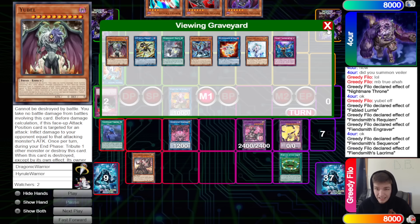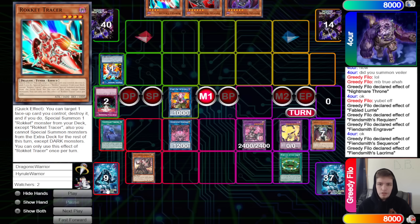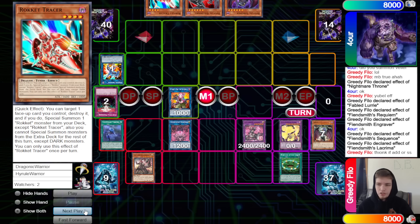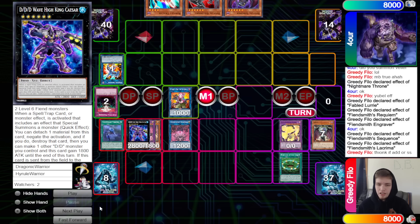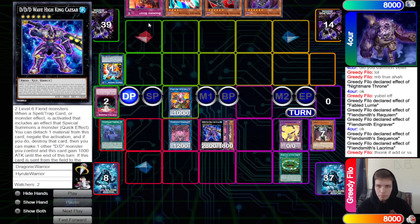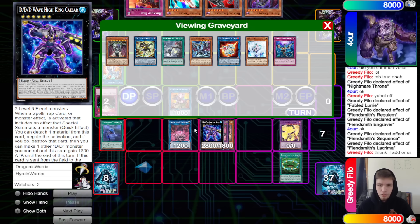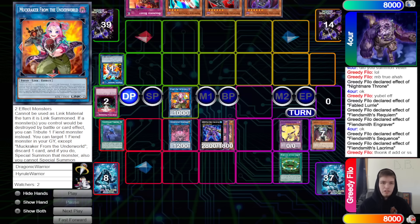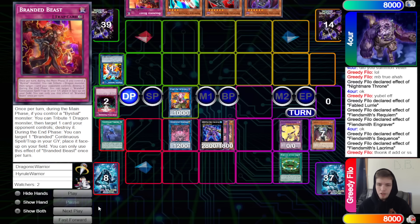Really saying okay to that? You pretty much just lose. That gets special summoned, they make DDD, and now that trades with both Bestials. Pass turn — they draw Branded Beast. This is a goofy end board — we keep ending on Muckraker, probably because we keep making SP so early. Pass turn, they draw into Branded Beast.